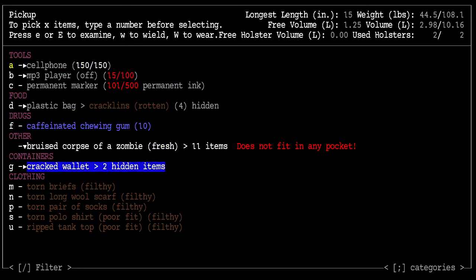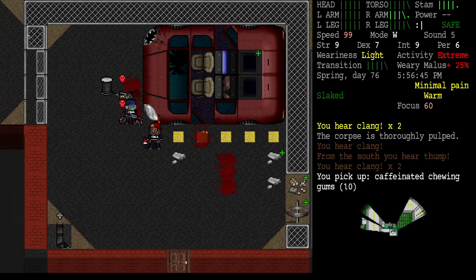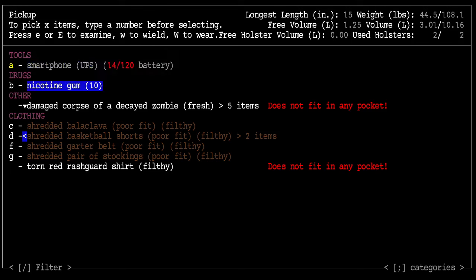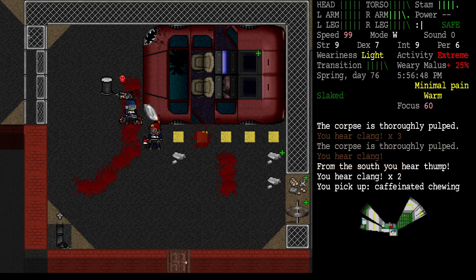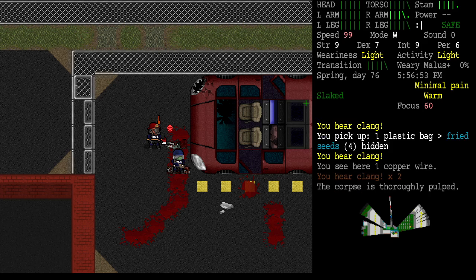Caffeinated chewing gum — we're grabbing that for the next portal storm. Nicotine gum makes you happy right, but I'm not going to grab it. Fried seeds and a cigar. I wonder if Kanji wants to start smoking cigars.